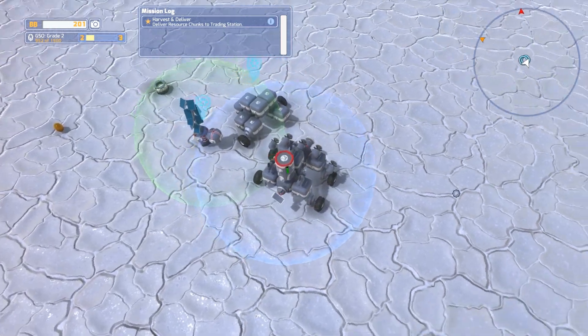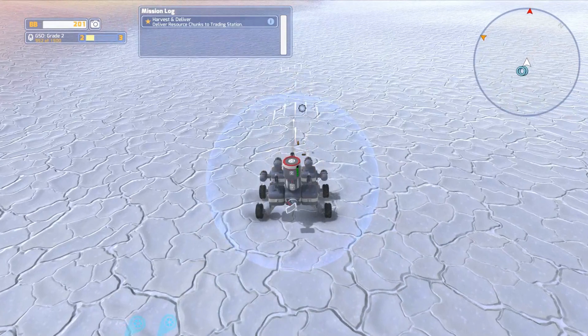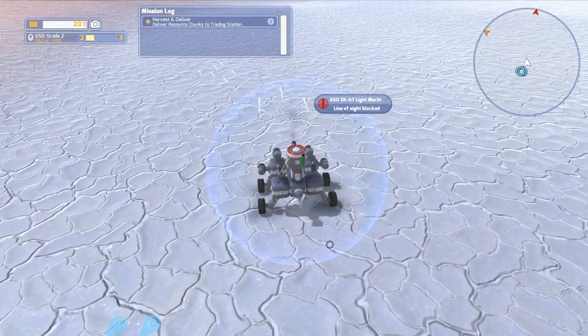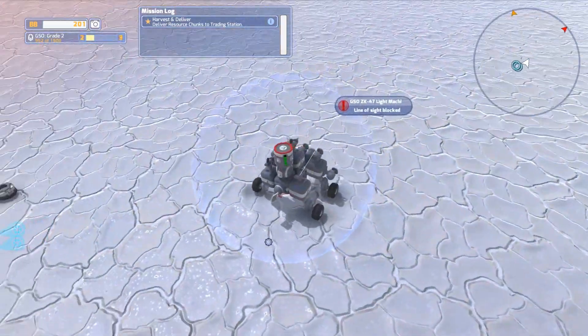Alright, so there we go. Here's our tech numero uno. It's got a lot of forward-facing firepower. It's got some defenses, because this shield generator keeps us from being hit. It's pretty cool.